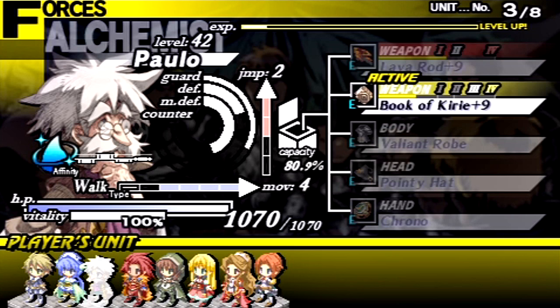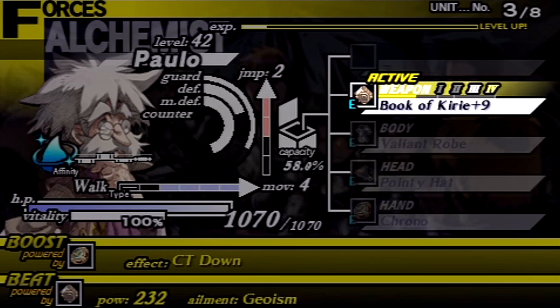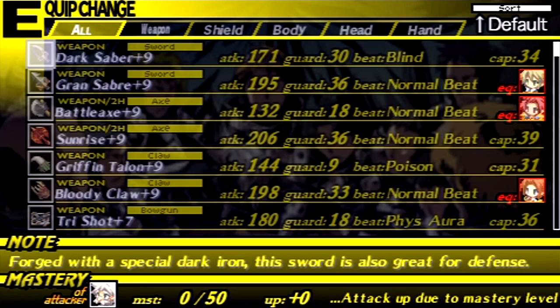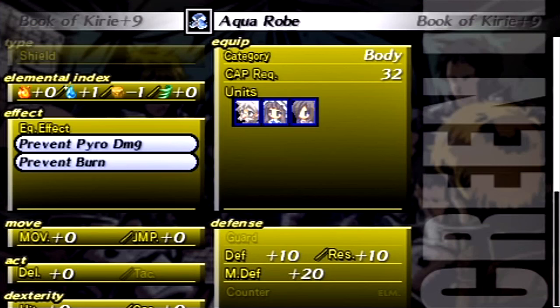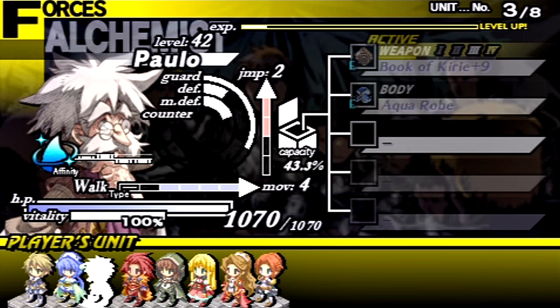Okay, Paulo! I was originally going to remove the Book of Kiri, but I want to work on the mastery for that instead of the Lava Rod. So I'm going to change my mind and put the Book of Kiri up front. Let's get rid of all these — we're not going to be casting stuff for a little while anyway. Let's go with the Aqua Robe to help protect against burn.